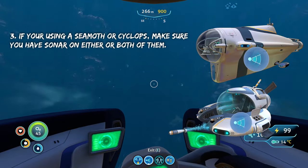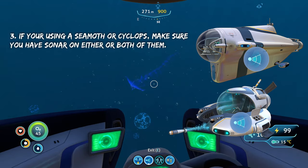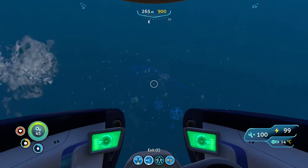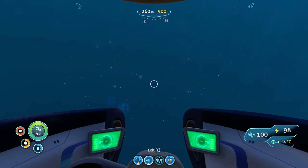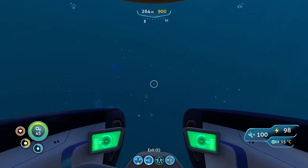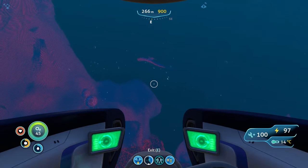You're also going to want to make sure you have sonar, because the Ghost Leviathan is kind of hard to see. Unless he's that close, from a distance it can be a little bit hard to spot. And he's not nearly as loud as the Reaper, so you won't really know it's in the area unless it's coming straight at you. But the sonar makes it super easy to spot from a distance without getting so close that it wants to eat your face off.